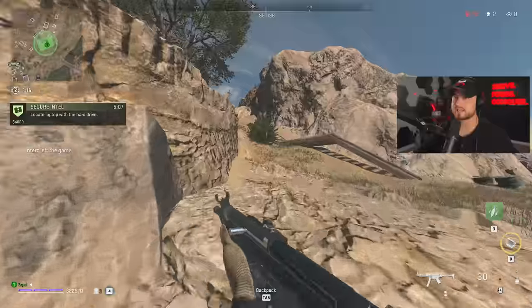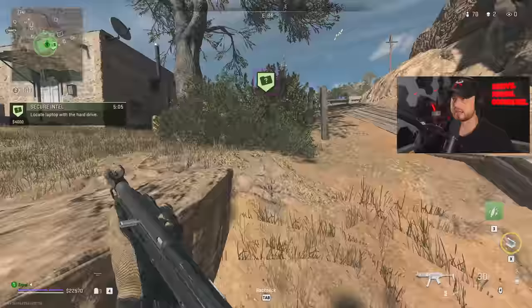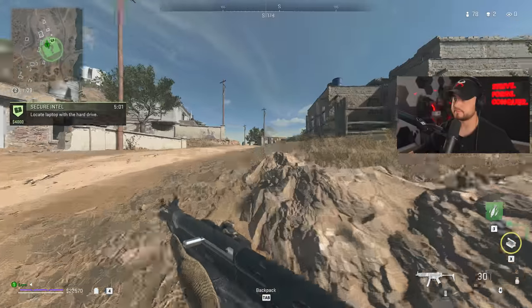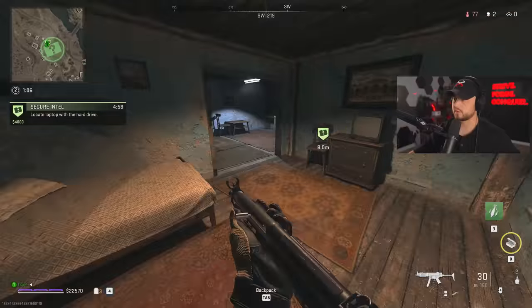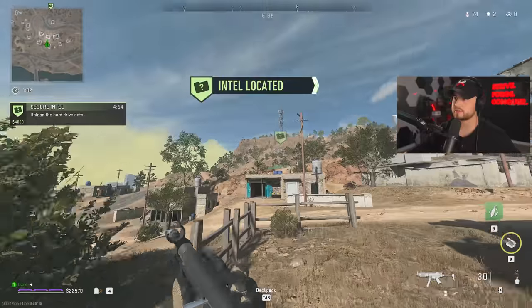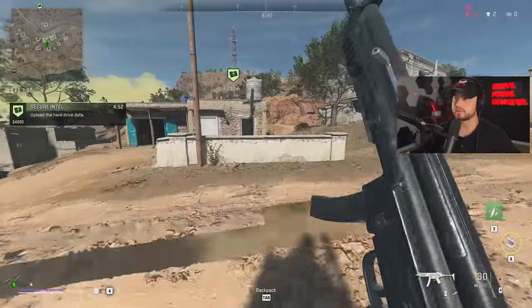If you get close to a building and it doesn't pop up, it's not in that building - it's in the next one. It tends to try to stick to the edge. I'm getting close to this building, it didn't pop up, it popped up on the other one. So we can easily go in this building - we're good to go. Once you get in you're gonna grab the laptop hard drive.